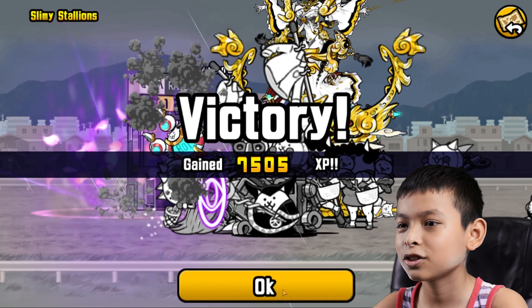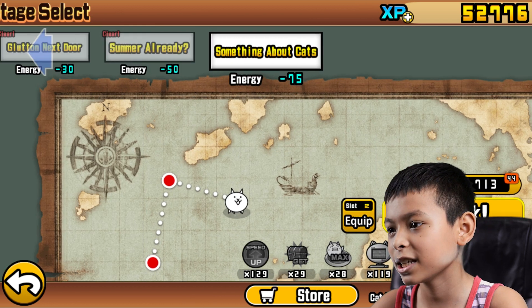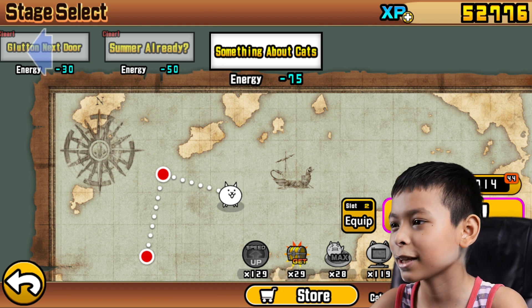Got slug jockey cat. I'll check that later. Never Summer. We're gonna do this one and use another treasure radar. We're gonna do a level something about cats. Let's go.